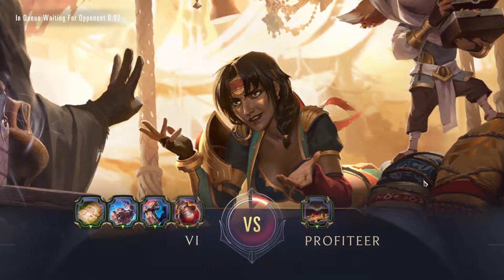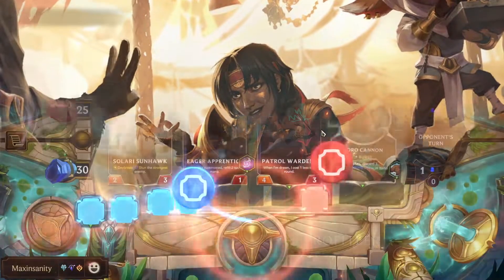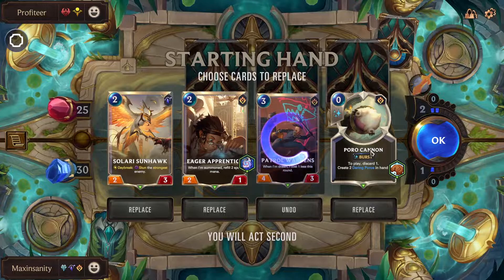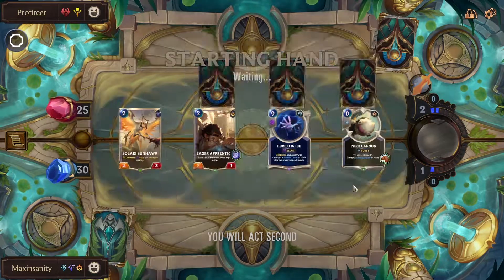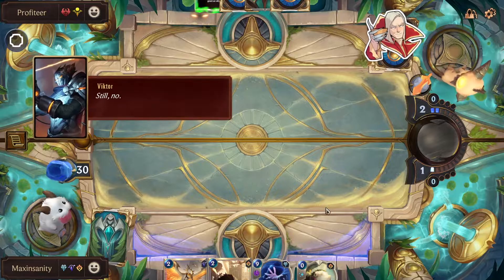A very difficult fight this one, because we don't have any ways to interact — nope, we don't. We'll keep the Solari and throw away this, throw away that, keep that — it gives us cheap units just in case we need bodies on the board. Parity — nice. We might throw it away. High chance we're going to throw it away.